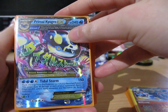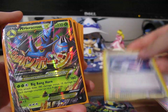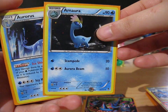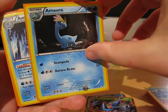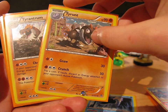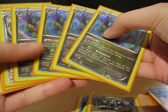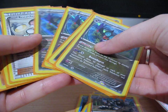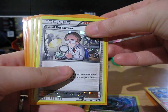We've got a Primal Kyogre EX, Gengar Spirit Link, and Mega Heracross EX. Amaura and Auroras — both are the Cosmo Holos from the Ancient Origins box. We've got Tyrunt and Tyrantrum, also from the same box. I have four Noiverns, so if anybody's looking for this lovely bat, let me know. And we've got the Fossil Researcher from the Ancient Origins box.